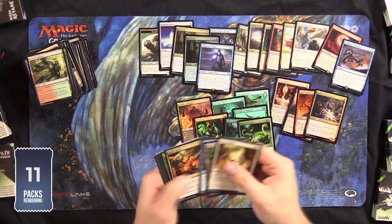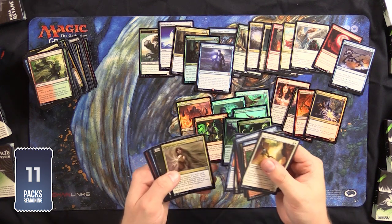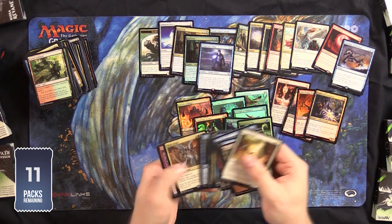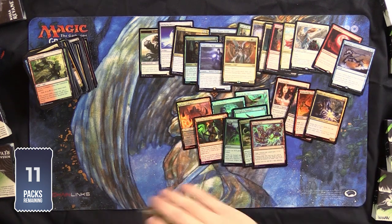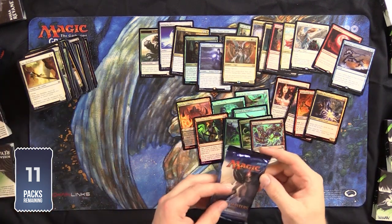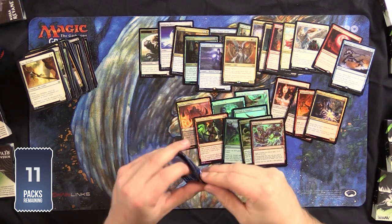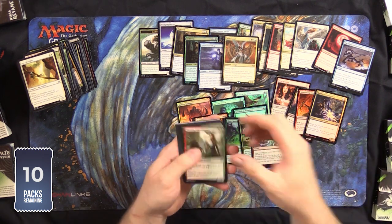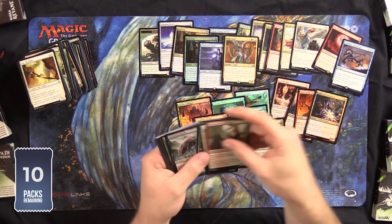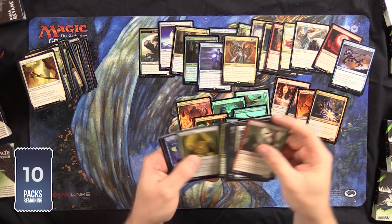It's always hard to tell whether a box is going to be worth it. I mean, if you're drafting and having fun, that's one thing. Stoic Angel. So now we've pulled a couple of the face cards from the sets. There's Burning Tree. Some pauper cards in here and some awesome draft cards.